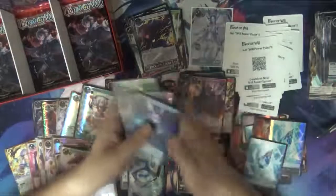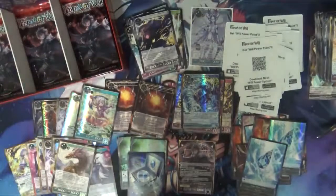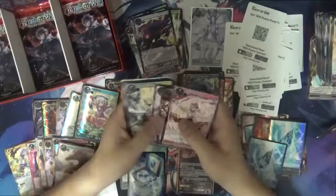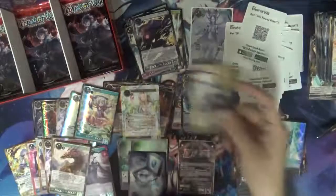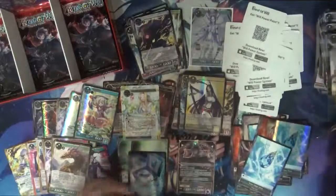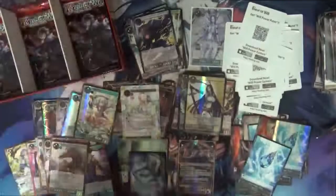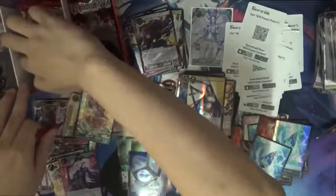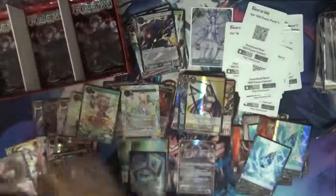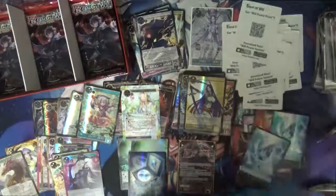I now have a holo version, a non-holo version, and a full art version of it — okay then! I'm going to skim through now because I'm pretty sure you guys know what the majority of cards do. All you'll be watching for is when will I pull my second J-ruler. Another regalia — this one is for the blue J-ruler. I'm surprised I haven't pulled a lot of cancel spells. I have about ten packs left.